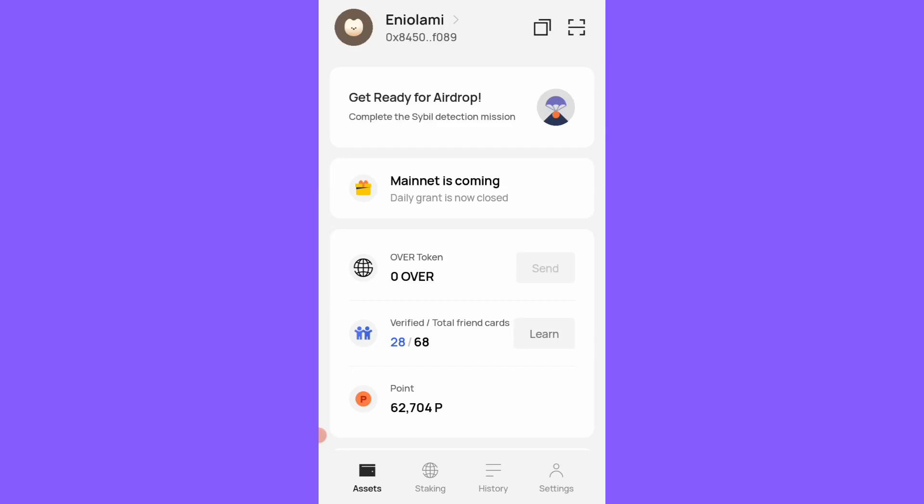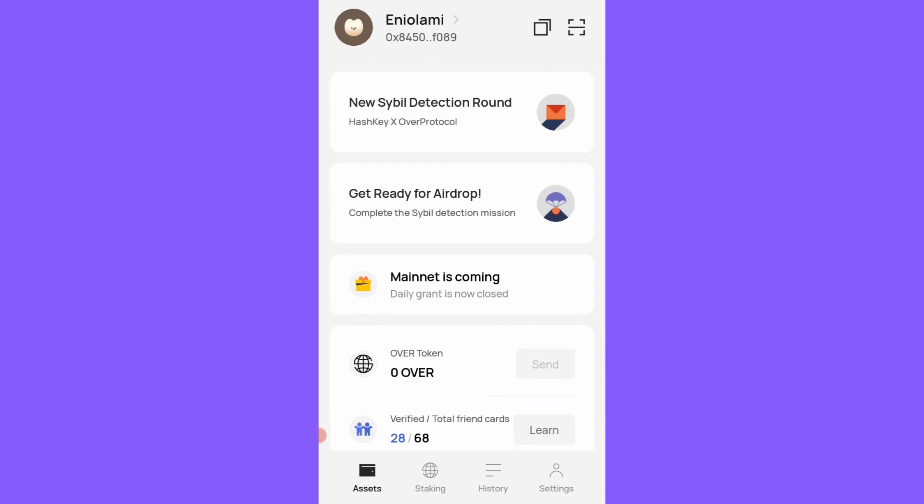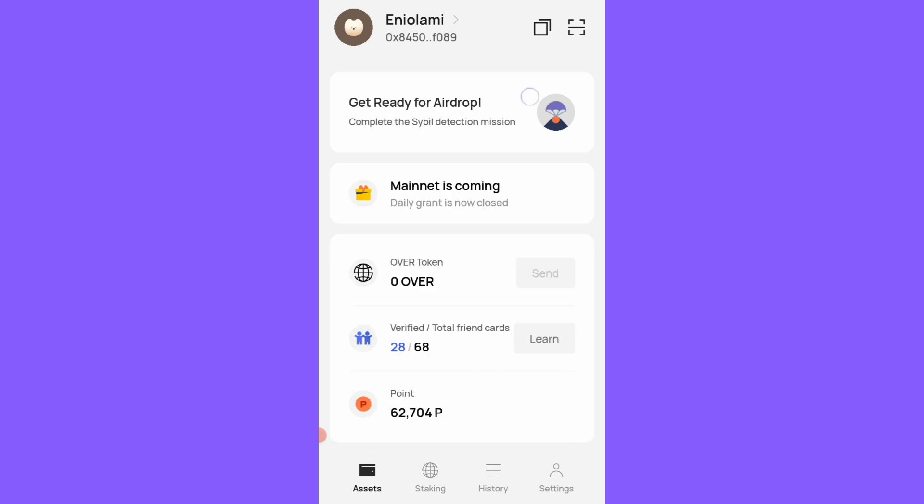Over Protocol announced their new cyber detection program, which is the second and last process to claim the airdrop. This is for those who were unable to complete the Flister IO cyber detection. I will now proceed to do my own cyber detection — I haven't done mine yet. You have to sign up on the exchange, complete your KYC, and link it up with Over Protocol.